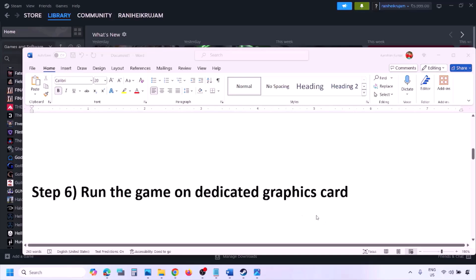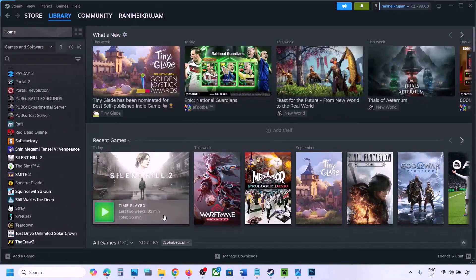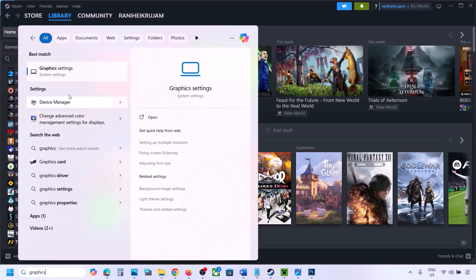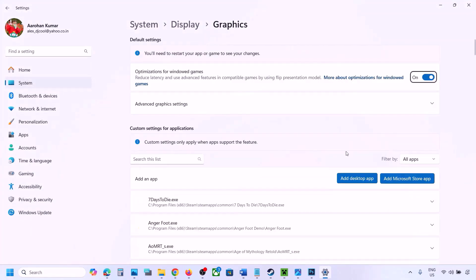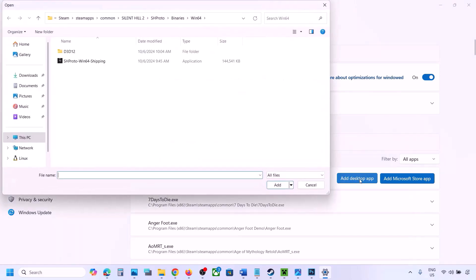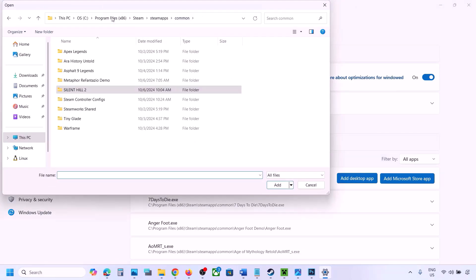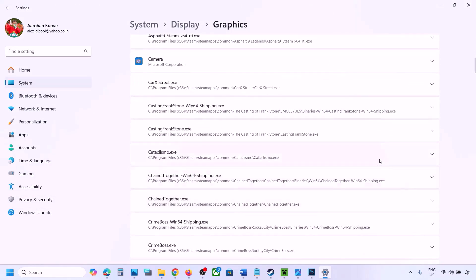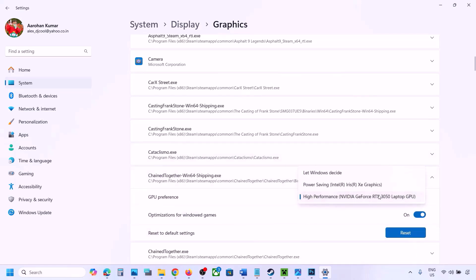The next step is to run the game on the dedicated graphics card. Type 'Graphics Settings' in the Windows search box, click Add Desktop App, navigate to the game installation folder, select the game exe file. Once added, find the game in the list, click the dropdown arrow, and select High Performance with your dedicated graphics card. Then launch the game and check.